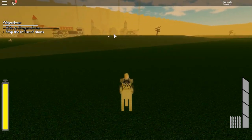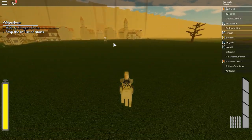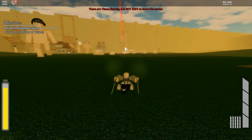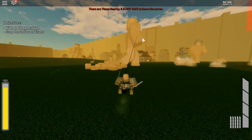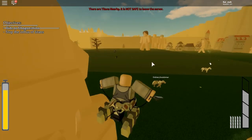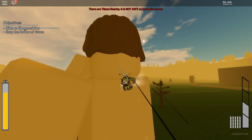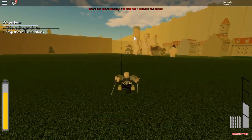Now you have to stop the Titans — there are a lot of Titans that will come through the gate. Let's just see how we can do this. Bro, there's so much coming. All right, there we go, we got one — that's two.